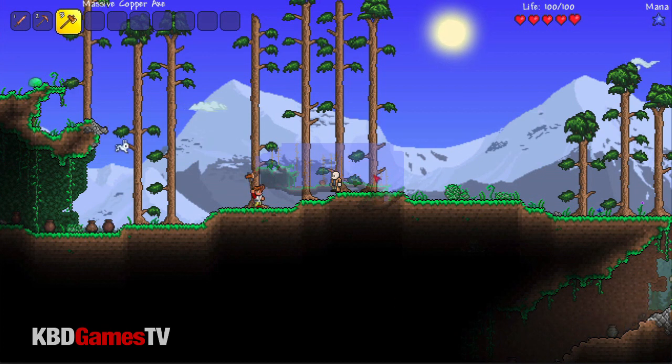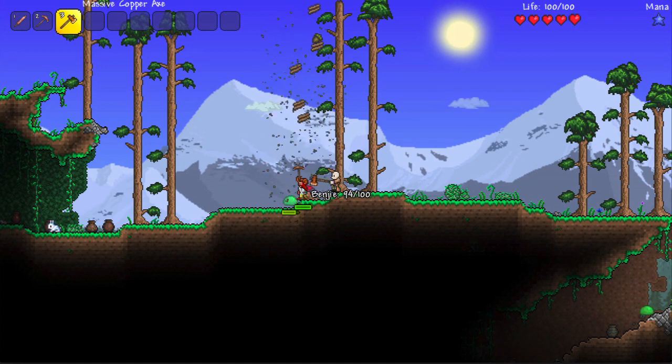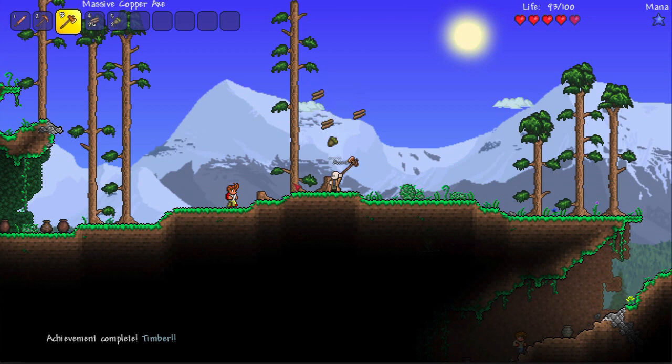That's the first thing we need to do — start chopping down. You just want to keep your mouse cursor on this. It doesn't work like Minecraft where you have to move your cursor over the stuff of this tree. You're getting hit, man. Am I actually cutting this tree down? I think we'll have to figure out the audio on this thing.